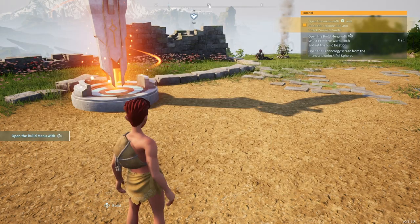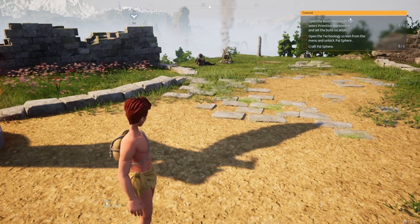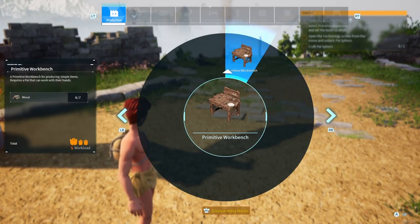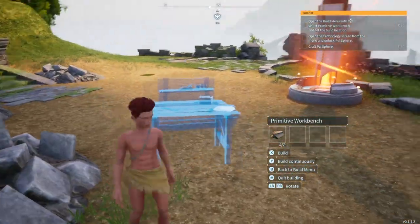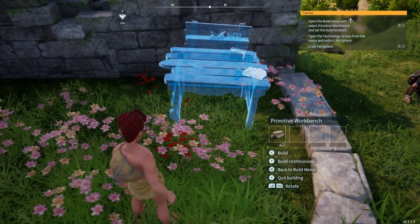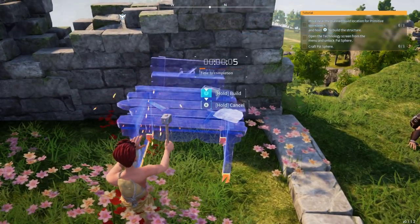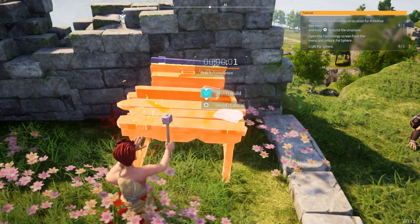Alright, we've done that. Open the build menu, select primitive workbench and set the build location. Here we go, this is the primitive workbench - where should we place it? This looks like a nice little spot, let's place it right here. X to build - there we go. The time to completion - I like that it's not instant.